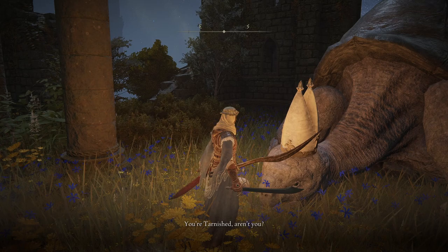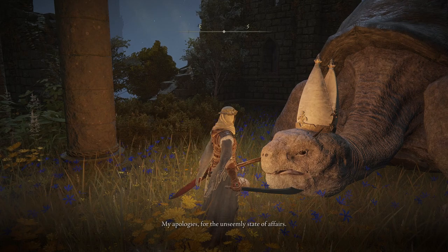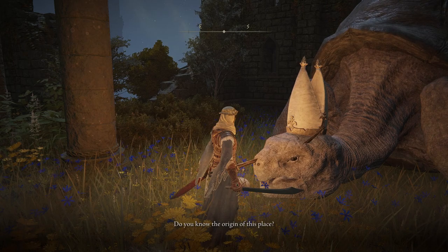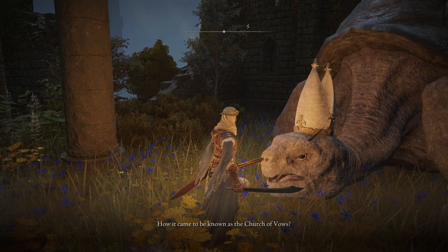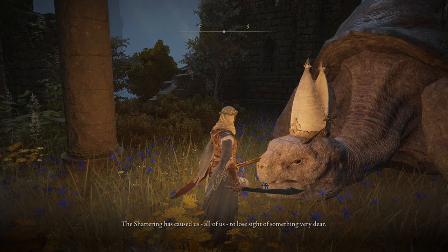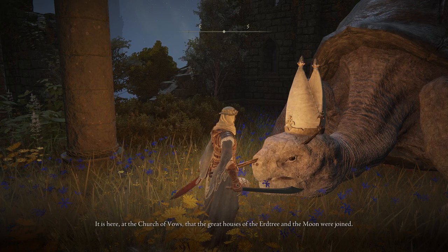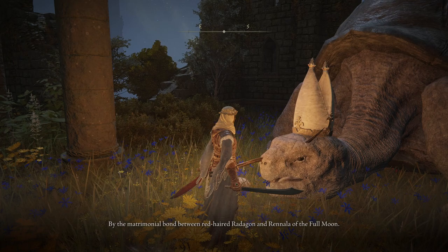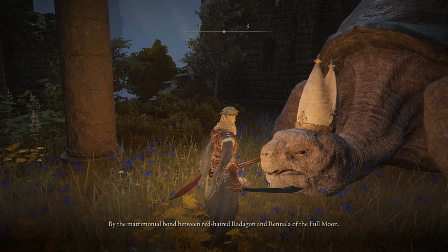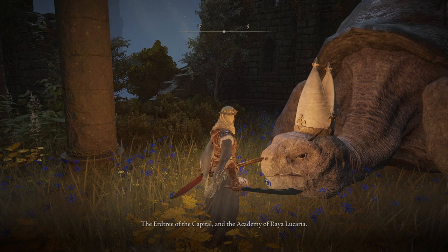You're tarnished, aren't you? I welcome you to the Church of Vows. I am Miriel, steward of this sacred chamber. My apologies for the unseemly state of affairs. Do you know the origin of this place? How it came to be known as the Church of Vows? Well, that is a shame. But who can blame you? The shattering has caused us all of us to lose sight of something very dear. It is here at the Church of Vows that the great houses of the Erdtree and the Moon were joined by the matrimonial bond.